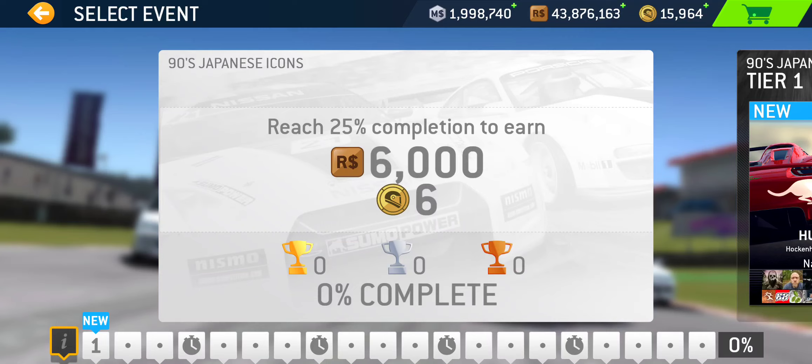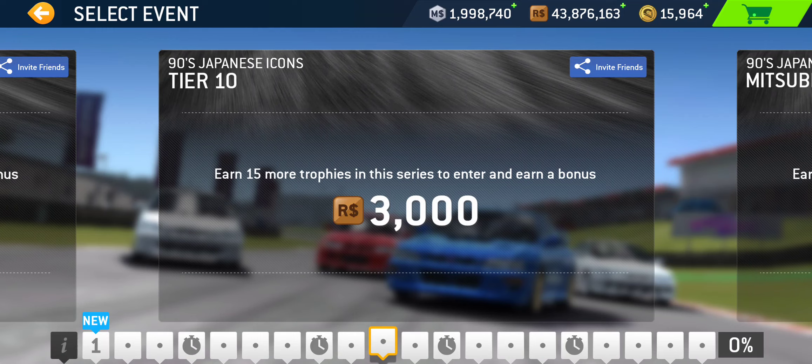That will win you 6 gold and 6,000 racing dollars, and it will require PR 9.4. For 50% completion, out of 48 events halfway is 24. Assuming you own all cars, that's 22 gold trophies and two time trials, since you'll be reaching that point around tier 10. That means PR 14.8 is most likely what you need to claim the 50% reward of 10 gold and 10,000 racing dollars.